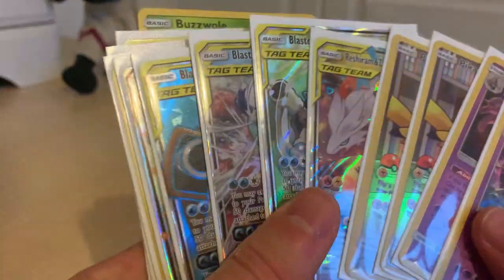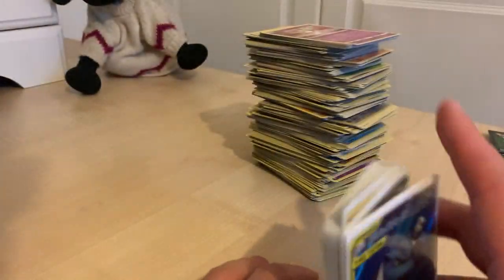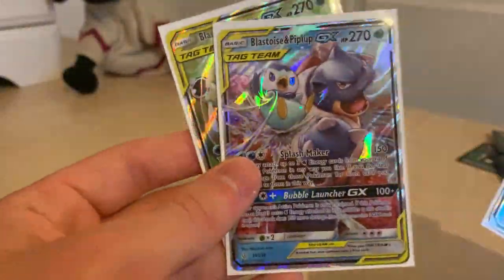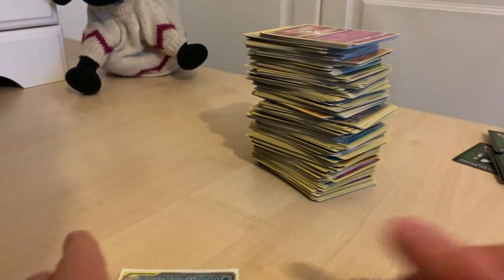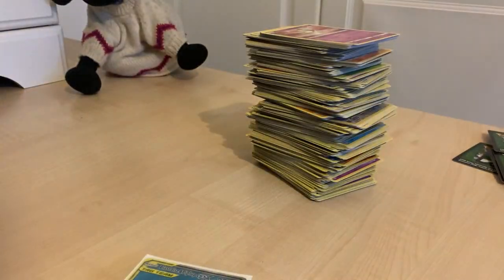We didn't get a Rainbow Rare this time — I was expecting maybe one because we did get one from only opening up like 12 packs previously. Obviously opening up three times more. These ones have to be my favorite — they're all different versions of Blastoise. My favorite one being this one, then this one, then that one. Really happy with these pulls for sure. I do have four blisters left that are sealed — I'm going to keep them sealed because I think they will hold some form of value later on.